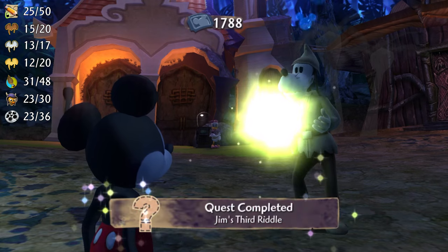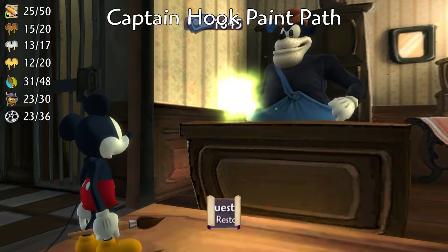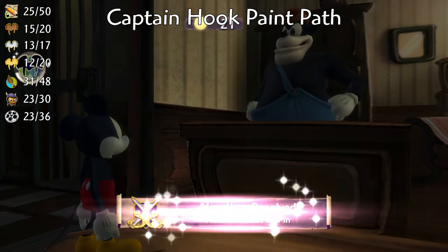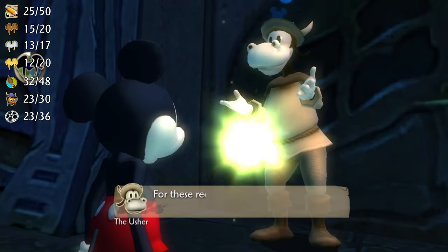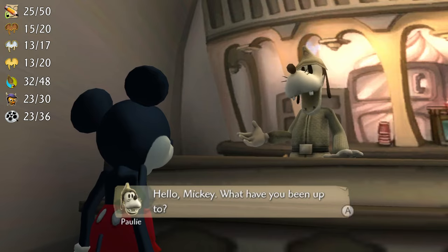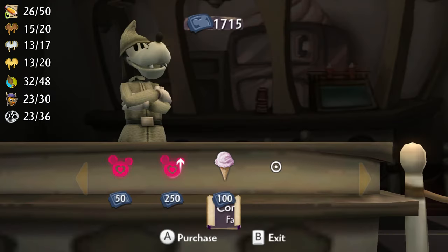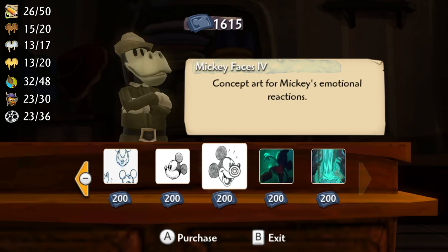Return to Mean Street — if you did the paint path with the Captain Hook fight then you can get a pin from Big Bad Pete called the Hook vs Pete Pan pin. The usher will also have a new reward for finding at least 18 film reels, so talk to him to claim your gold pin. The ice cream parlor will have a new piece of concept art to buy — get the Fantasyland concept art for 200 tickets. The Emporium also has two new pieces of concept art in stock, so make sure to get Mickey Faces 4 and Blot Roar.